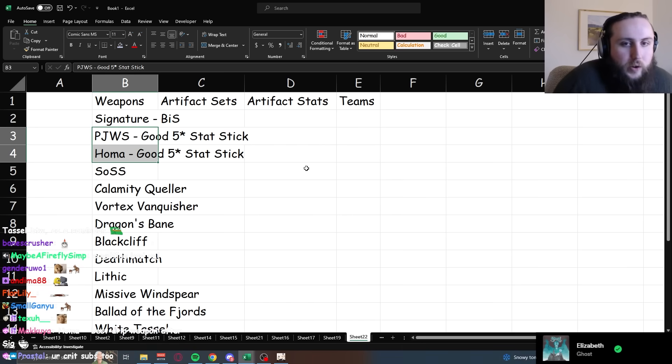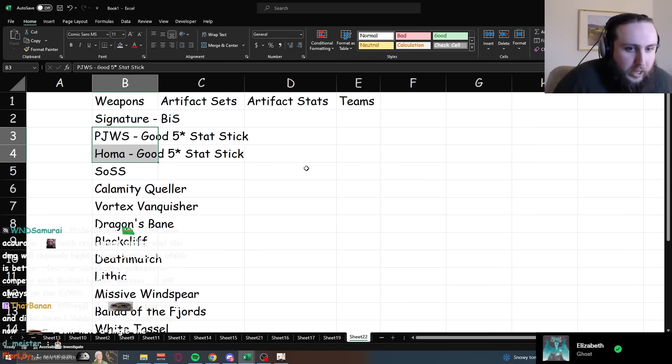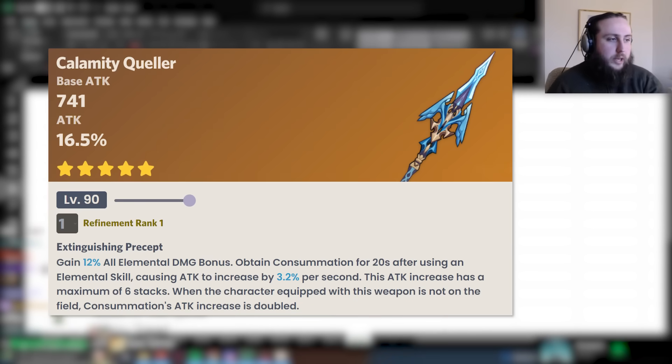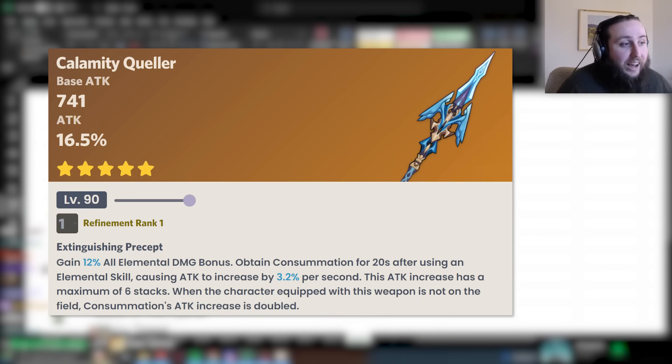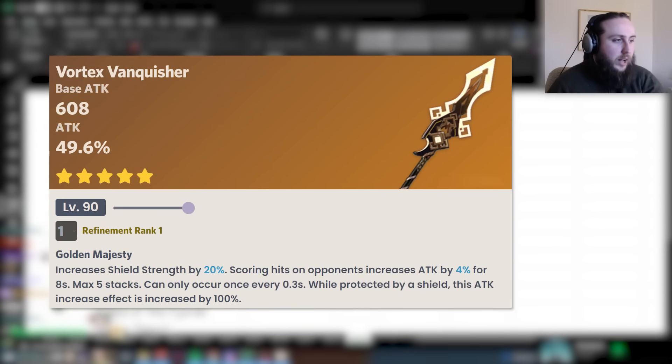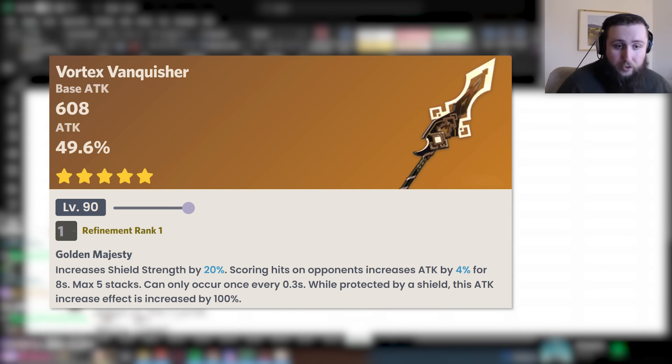Staff of Scarlet Sands is a decent five-star stat stick and actually pretty competitive with her signature in vape teams. Calamity Queller is a surprisingly decent five-star stat stick — not quite as good as Jade Wing Spear or Homa, especially with a lot of external attack buffs like Bennett, but if you don't have those options it's a pretty decent choice. Vortex Vanquisher is also a decent five-star stat stick that does better in teams without Bennett and significantly better in teams with a shield — when you have a shield, it's actually competitive with the other good five-star options.